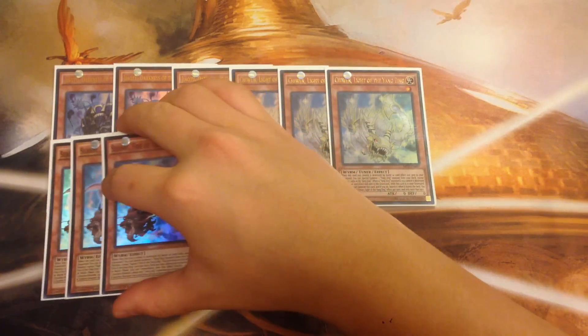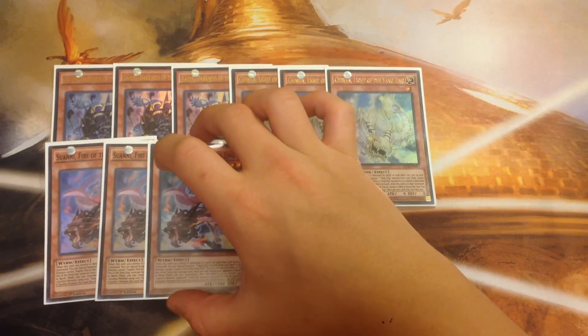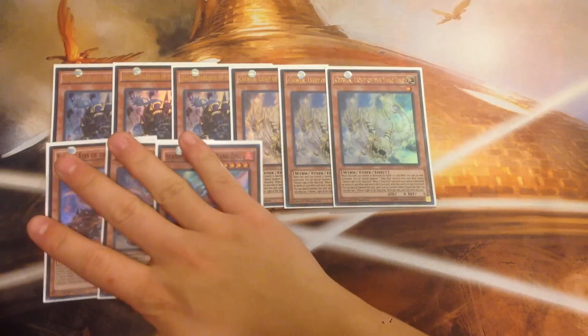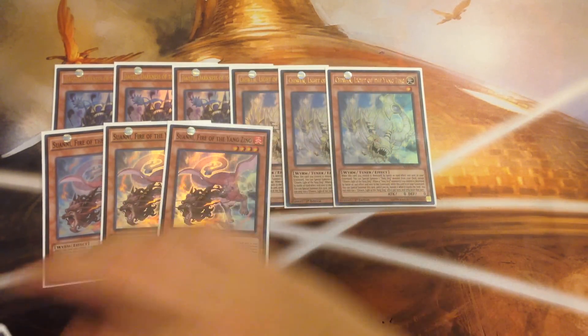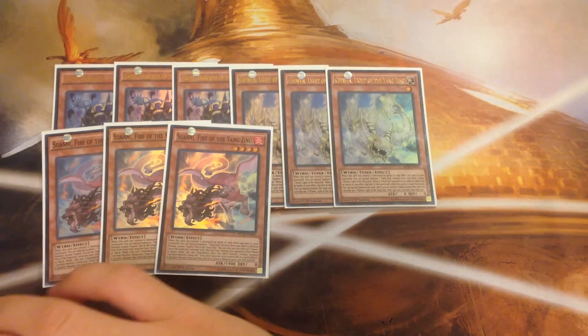Next, you play triple Suani. Suani is great as well. Basically, what he does is that when he's used as a single Synchro material, the monster brought out gains a 500 attack boost. So Suani basically makes all your synchro monsters really, really big — they both gain 500 attack and defense. That's what's really good about Suani.